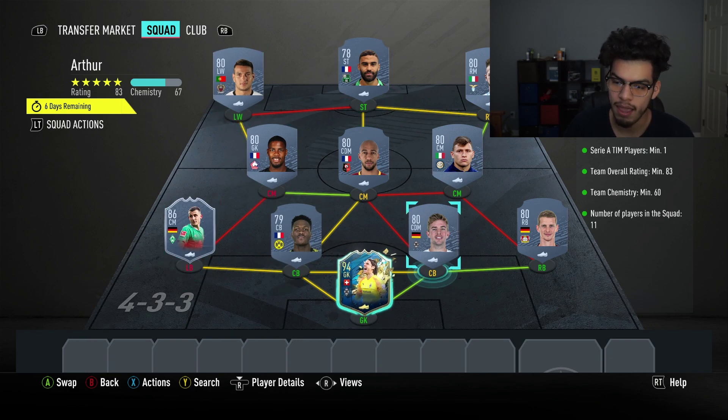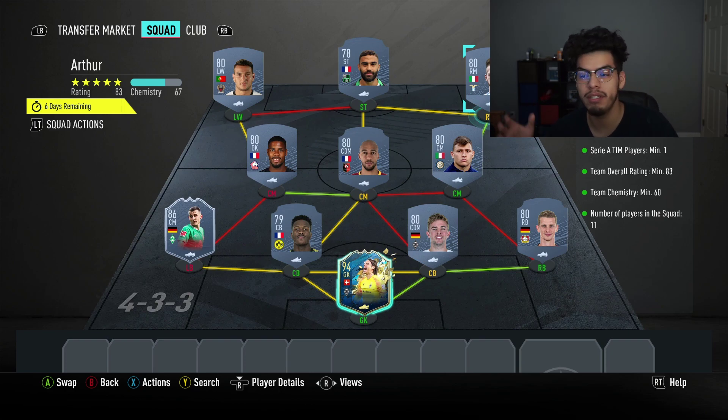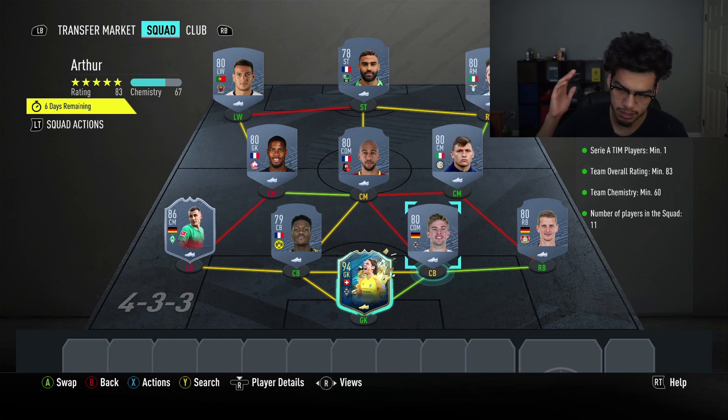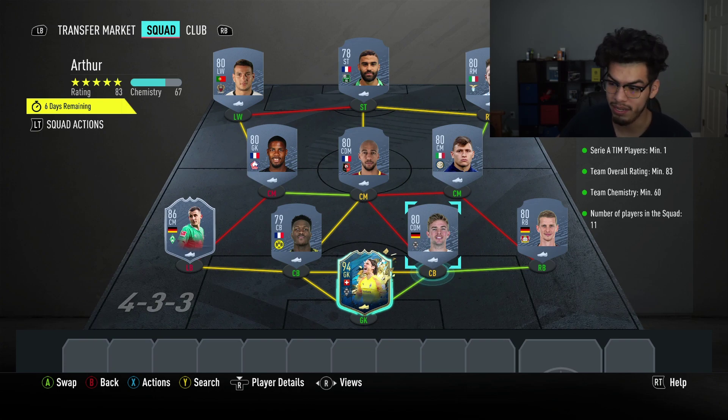The reason we go for just two higher players — Xing and Sommer — with a bunch of lower-rated players around them is because 83s and 84s are really inflated on the market right now, to the point where they're like 10-20k for an 84-rated card. So you want to go for the really high-rated non-inflated cards like Sommer and Xing, and pair them with low-rated golds from your club to make it as cheap as possible.